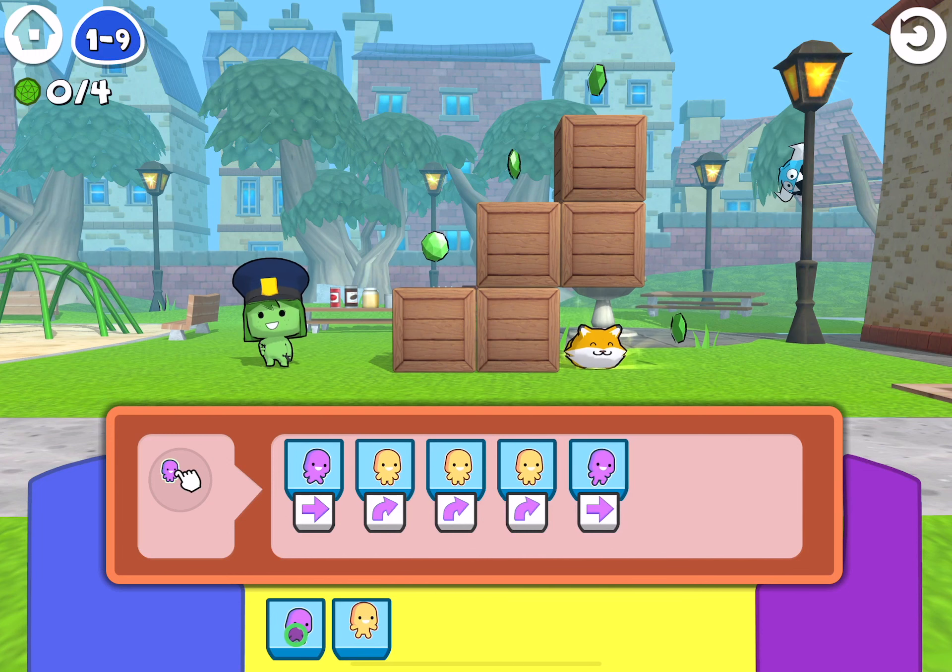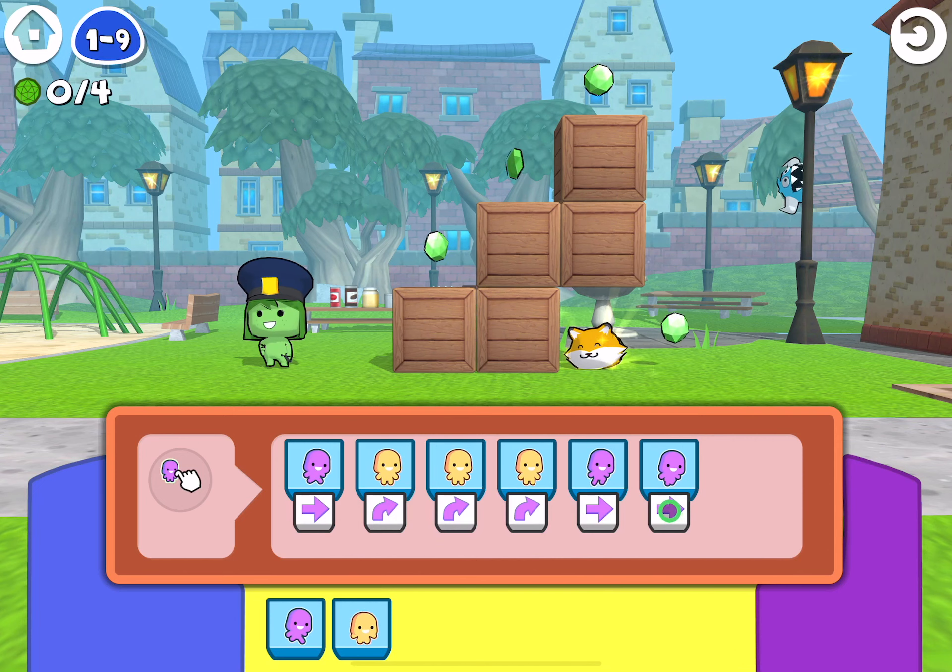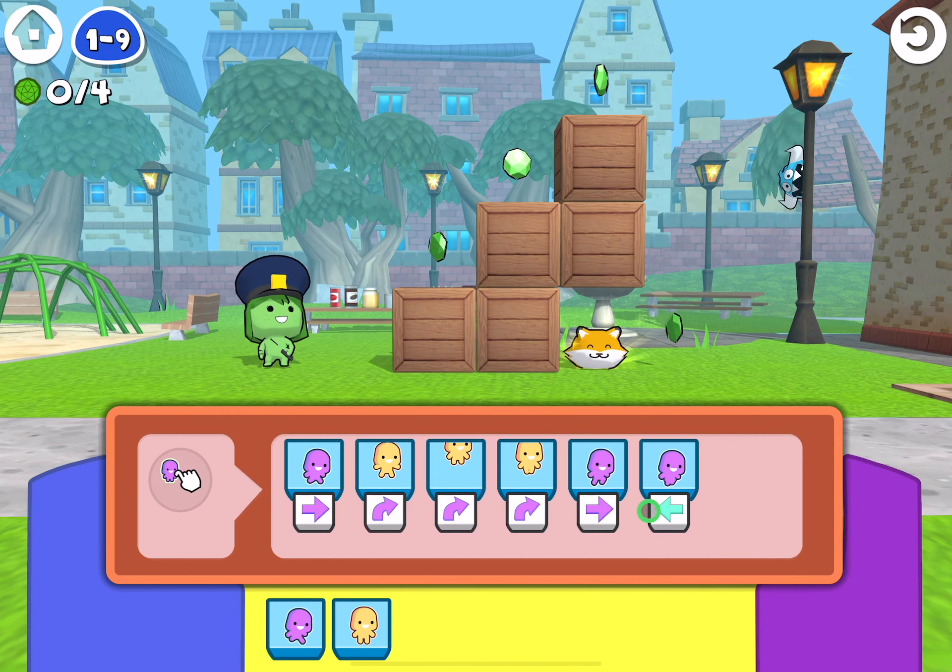We're just going to walk off the edge. Now once we get down here, the character needs to change direction to go back on herself to go and collect the cat. So instead of moving to the right at the end, we're going to move left. Ready?